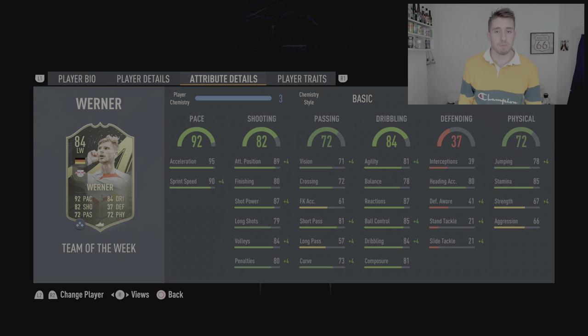So 75k for Timo Werner — is he worth the coins? 75k's a fair chunk at this point in the game. He's listed as a left winger, not a striker, but he is 100% worth it. Put him as a striker and he is one of the best strikers on the game at the moment. He is a monster of a card. You need to get yourself a Werner and play him as a striker. Hope you liked this video — if you did, please give it a thumbs up, hit the subscribe button for more videos like this, there is a link in the description below full of FIFA 23 player reviews. Thanks for watching, bye!